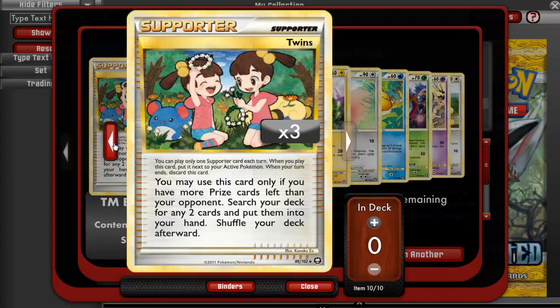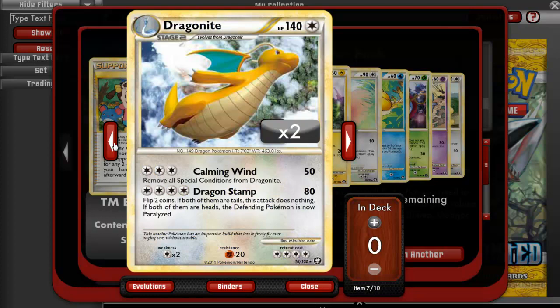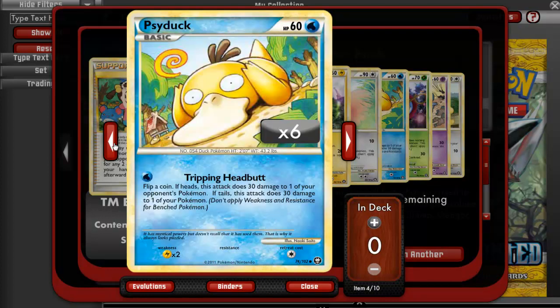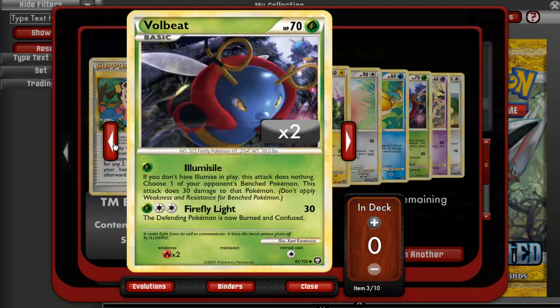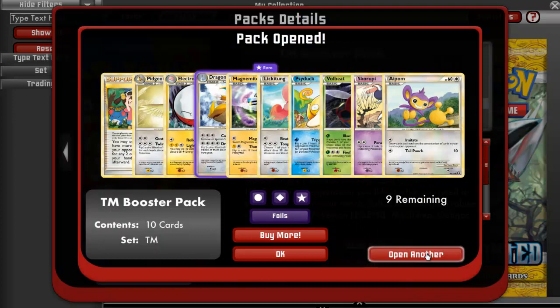We have Twins, a Pidgeot, an Electrode, a Dragonite, a Magnemite, a Lickitung, a Cyndaquil, a Volbeat, a Skorupi, and an Aipom, which I didn't have. Nice.